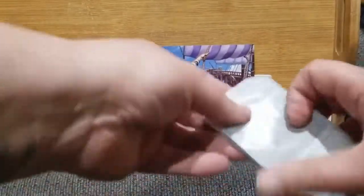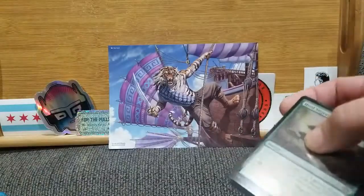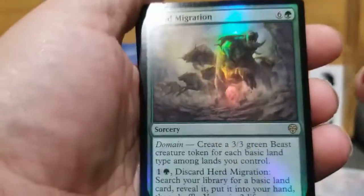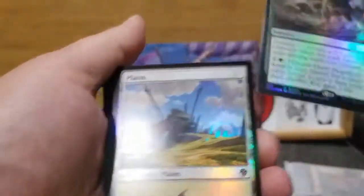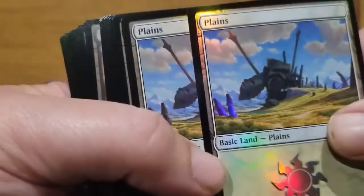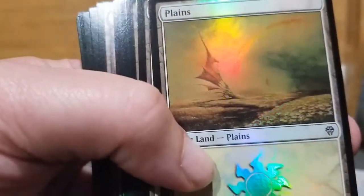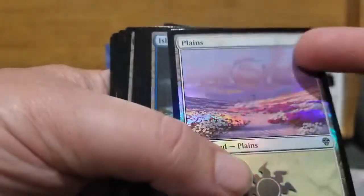Let's start with the lands, because I haven't even seen much of the lands this series. Here are the foil ones — that'll be a good start. Here's our alt art foil rare of the Herd Migration, which was the bundle exclusive card. And here are our lands — Plains looking nice, here's the other one, love the design, that's really nice.